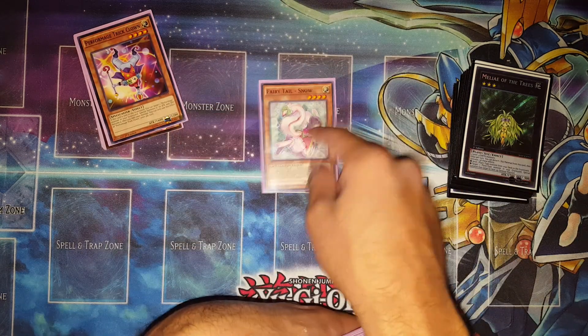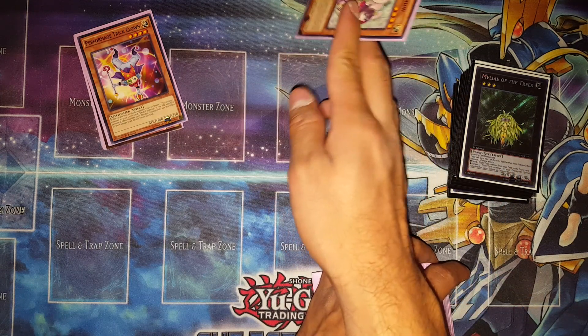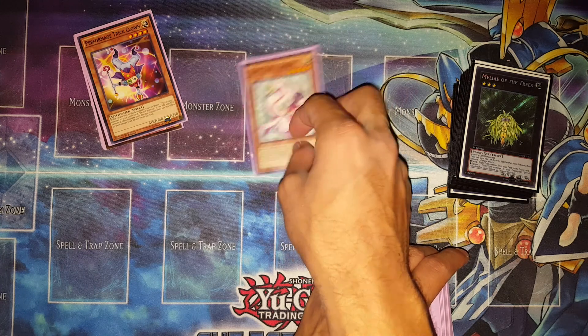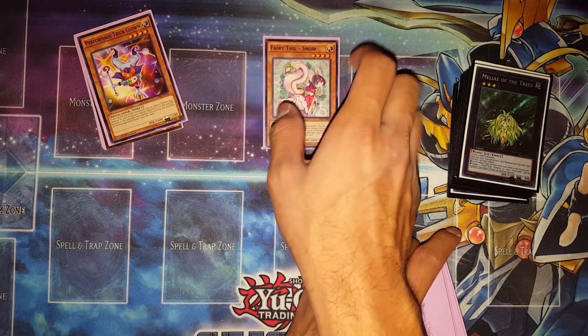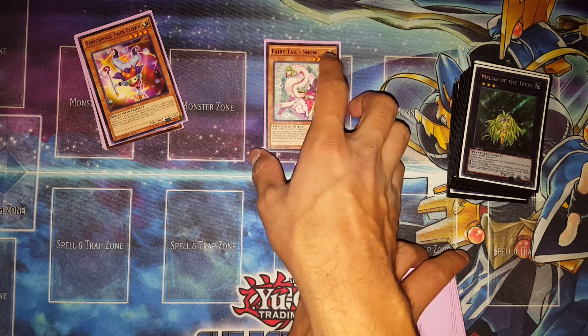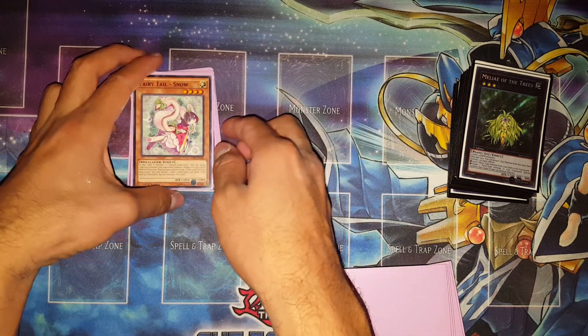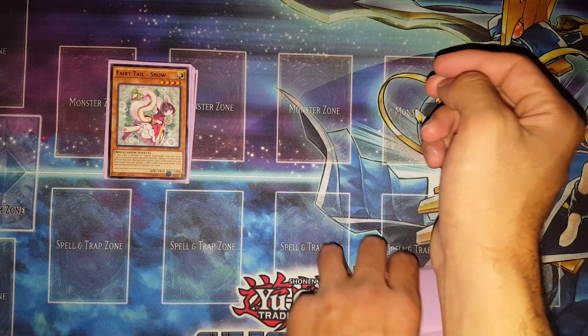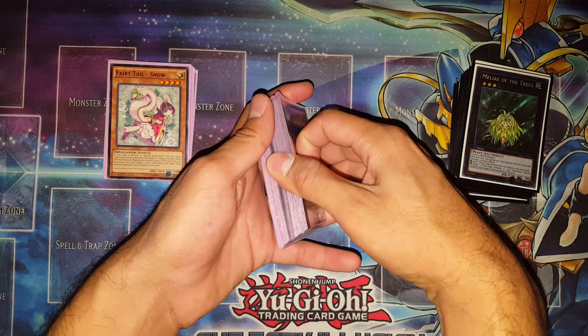I ended up replacing it with Fairy Tale Snow. At locals I actually ended up twice banishing cards from my hand just to summon it, but both times it ended up paying off, which is pretty surprising. I actually went minus two to summon it, but oh well, you gotta do what you gotta do.